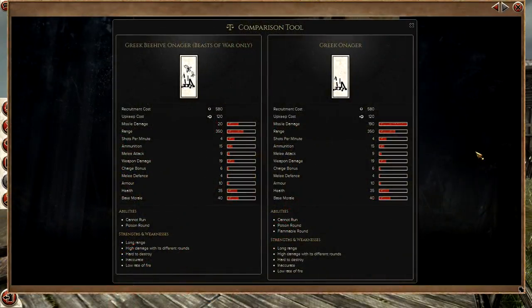Now the Beehive Onager. Comparing the Greek Beehive Onager to the normal Greek Onager, stat-wise the Beehive Onager doesn't have any advantage — in my opinion the normal Greek Onager is better. The Greek Onager's high missile damage is because its basic round is a boulder, which does high damage to buildings. It also has a flammable round, whereas the Greek Beehive Onager only has a Poison round, meaning it likely can only fire beehives and no normal boulders or Poison rounds.